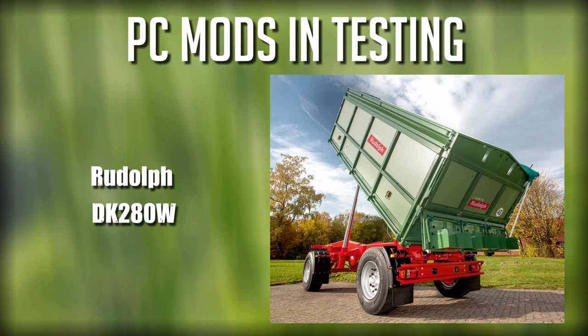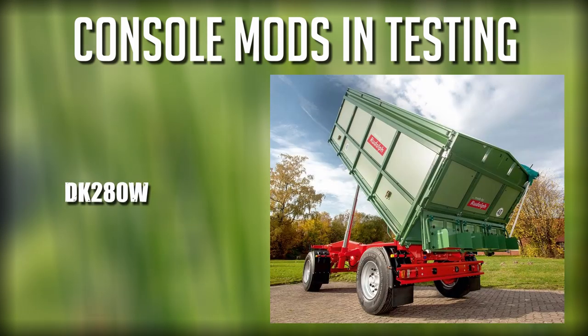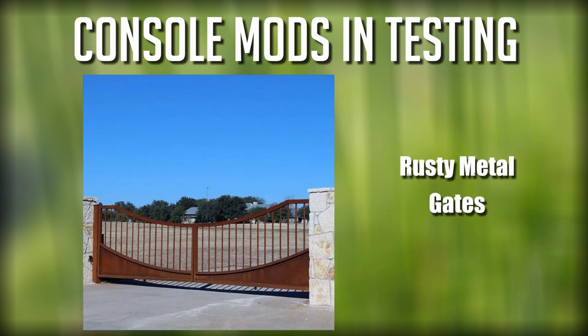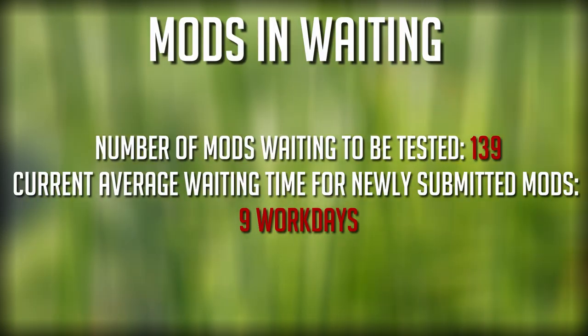Next up for PC we have the Rudolph DK 280w, and that's it for PC. Moving on to console: first up we have the three-point Lizard multi-tool, the Bison Z056 cutter trailer, the DK 280w — very similar to the Rudolph DK 280w — the Farm Tech Aduras 2000, the log holder pack, some placeable rusty metal gates, the silage and mail, and an update to the toolbox. That brings us up to 139 mods in testing.